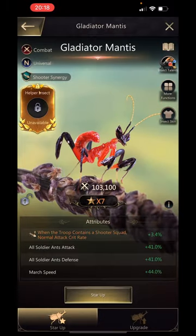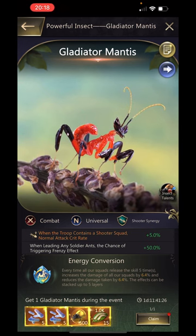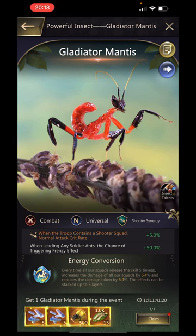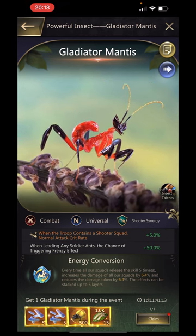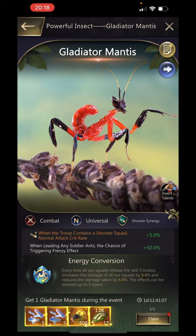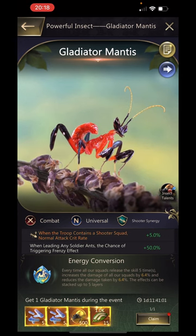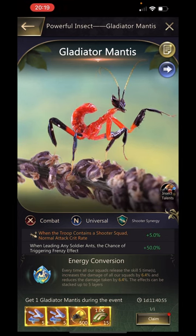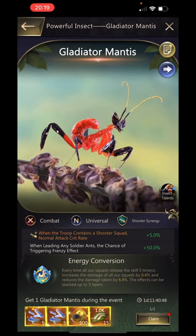Hopefully that's fifty percent, but I believe it's probably more likely to be around thirty, like the Lathy Sniffer skill release percentage. It has a talent of energy conversion: every time all our squads release the skill five times, it increases the damage of all our squads by 6.4% and reduces the damage taken by 6.4%. The effects can stack up to five layers. That is the maximum percentage after eight talent points are invested, so troops will need to release 25 skills to achieve the maximum benefit of that talent.